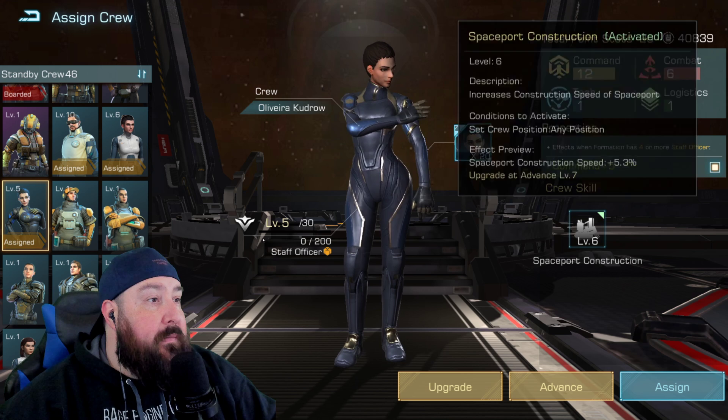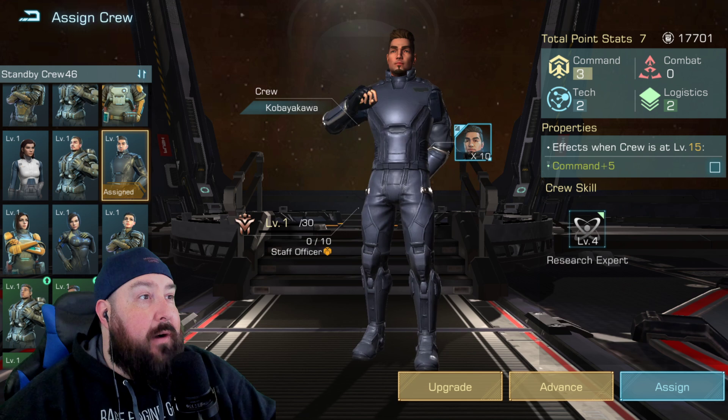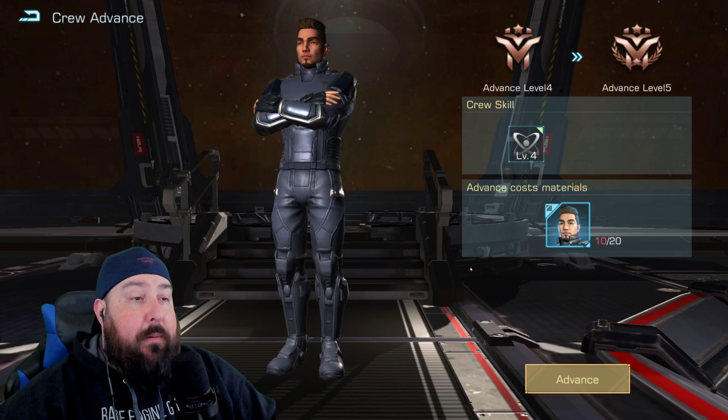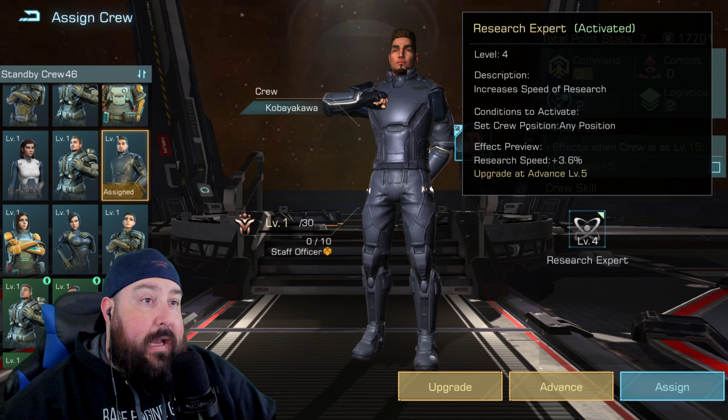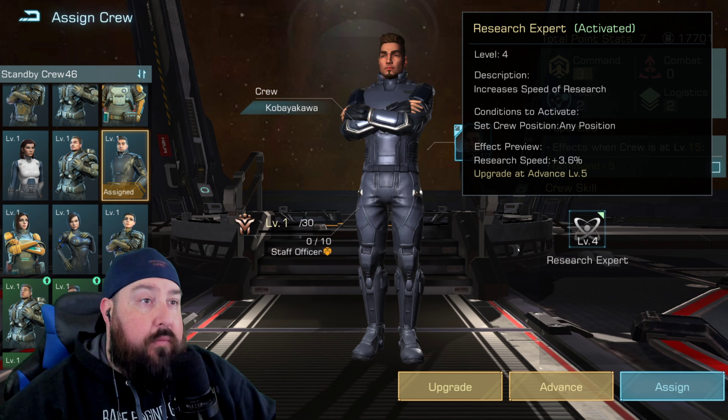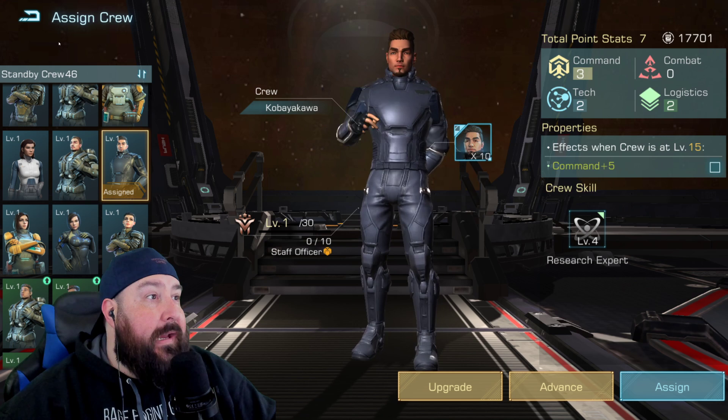Finally, the last one is Kobayakawa. I'm at level 4 with him — he's just not dropping as much as some of the other blue commanders. What he does is increase research speed further, stacking with Laura. Laura has quite a significant research speed, and Kobayakawa adds on to that for even more research speed. You want to have these guys in your stable on your formation.